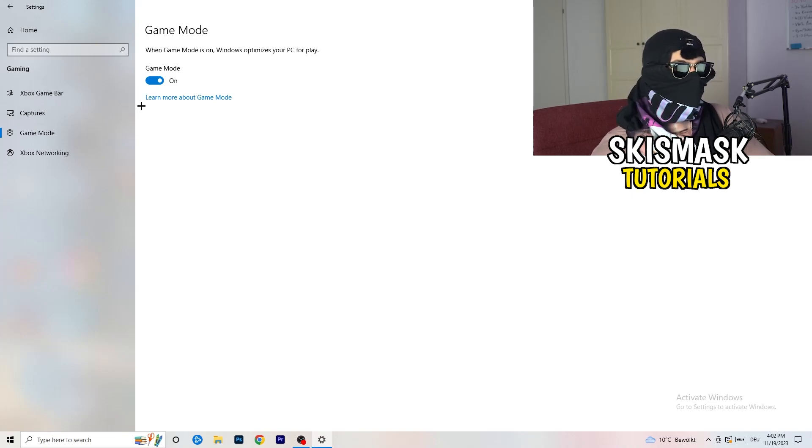Next, go to Game Mode on the left-hand side. This one isn't straightforward - on my PC it works better with Game Mode on, but on some PCs it won't. You need to check it for yourself: turn it on and test it, then turn it off and test it, and stick with whichever option works better for you.